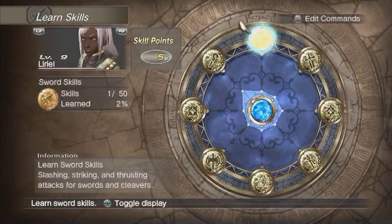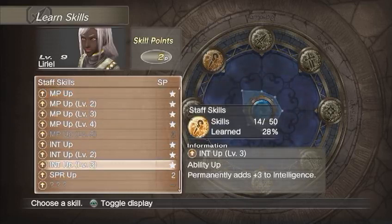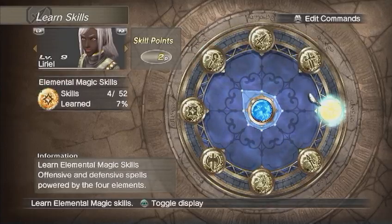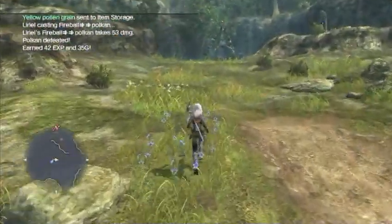Mariel's level 9. Alright, level 9 — more Intelligence. And we can actually, even though that's grayed out, we can still get an MP up by jumping over to Elemental and taking that one. Alright, we'll be getting more MP next level.